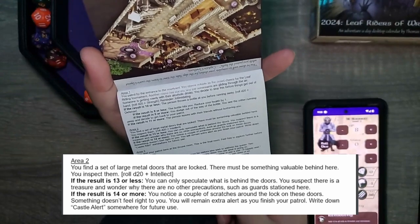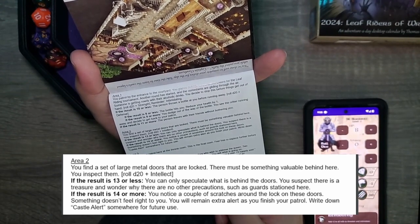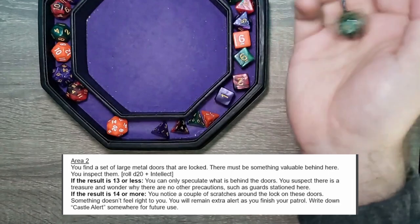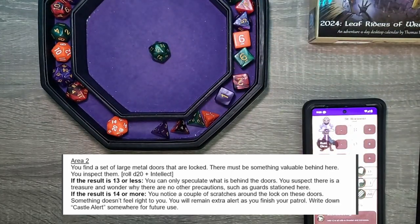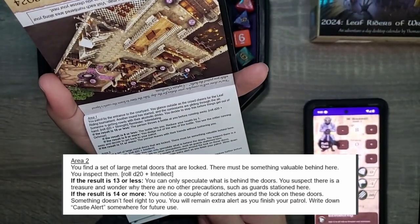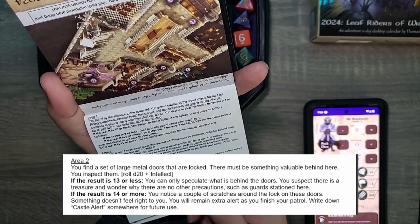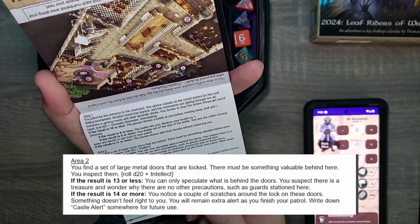Area 2. You find a set of large metal doors that are locked. There must be something valuable behind here. You inspect them — rolling D20 plus Intellect. We rolled a 3 again, minus 1, giving us a 2. Needing 13 or less, we pass. You can only speculate what is behind the doors. You suspect there is a treasure and wonder why there are no other precautions, such as guards stationed here.